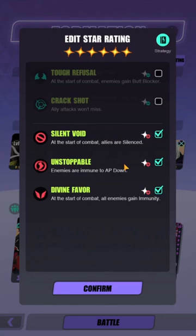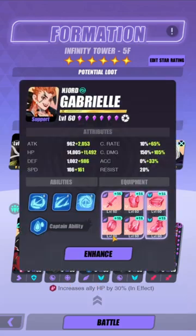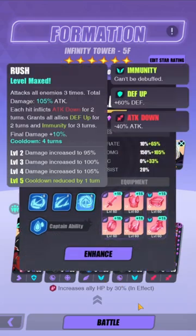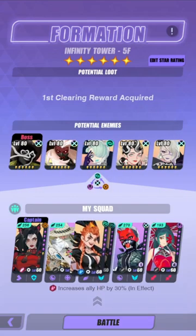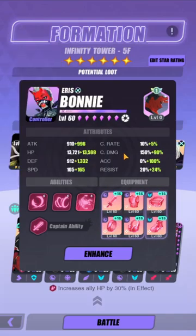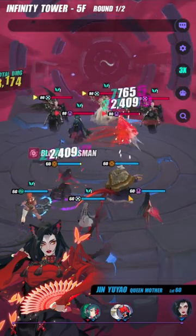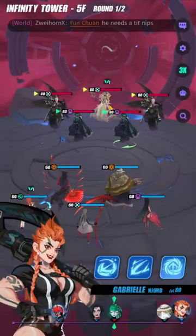Floor 5 is also going to be annoying. You are silenced and enemies are immune to AP down and also gain immunity at the start of battle. You want to have Jinyu Yao in one of your slots, and you can run Pritzker this time. Gabrielle is great for immunity removal and attack down because Farah does way too much damage, and also for the defense up. I'm using Bonnie here - if you don't have Bonnie you'll need to retry a lot by swapping in Nick or Nussi. If you don't remove the immunity you'll have to reset.